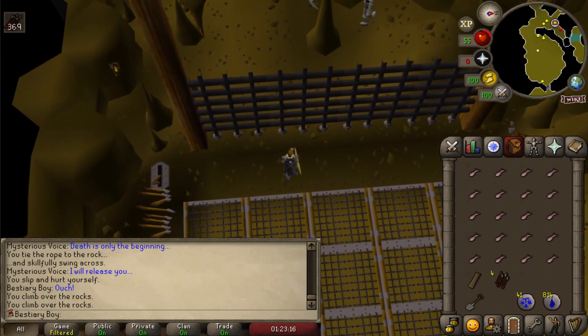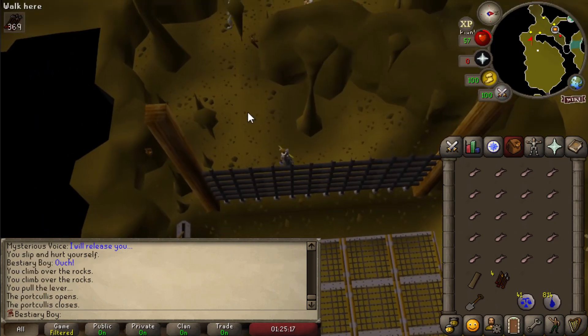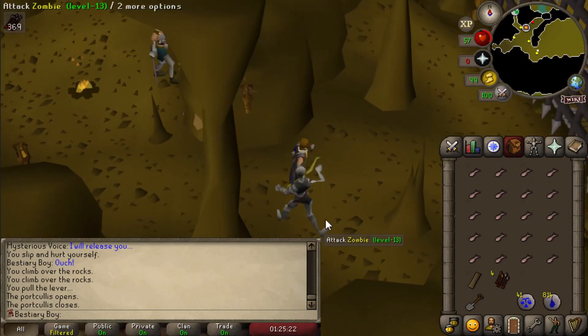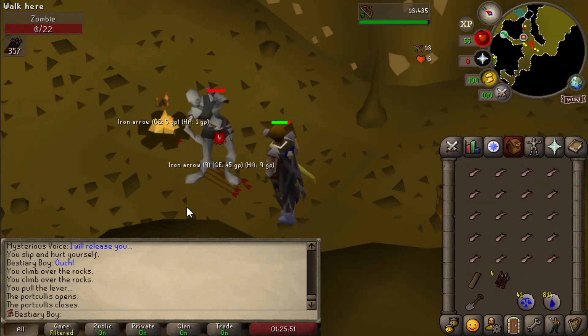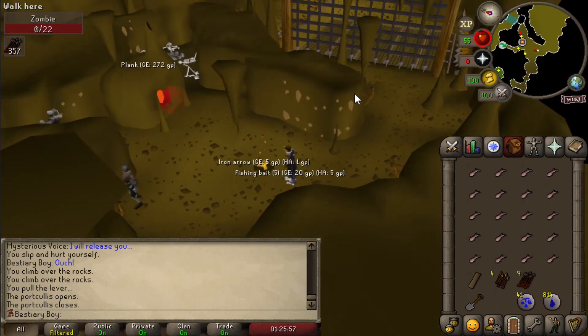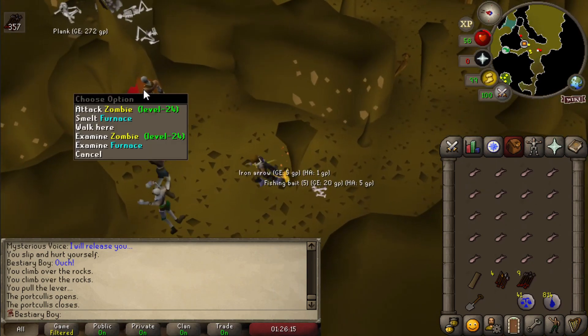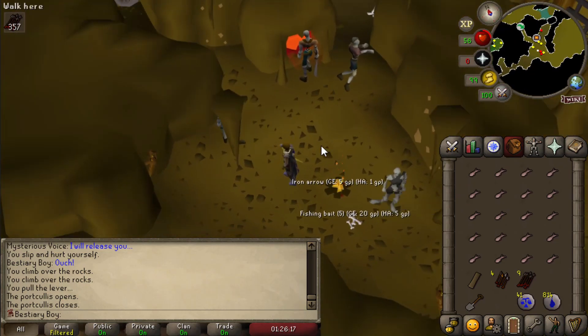Did I actually just do that first try? Oh my God. What a God gamer. Look at me go! I am buzzing from that. We have a level 13 zombie here — there are a couple of them, so that's good. Remember that whole grid — every one of those places had a chance for me to fall, it's random for every single person, it does 15 damage each time, and I only brought sardines like an idiot. I just happened to pick the exact correct ones.